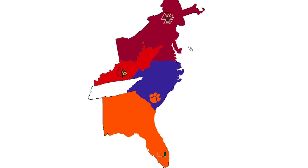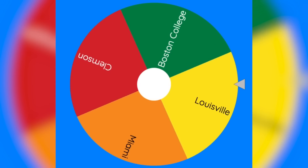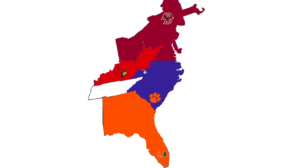We are down to the final four: Boston College, Louisville, Clemson, and Miami. Time to spin the wheel for the first time in the final four. It looks like it's going to be Boston College, and they will be playing Louisville.